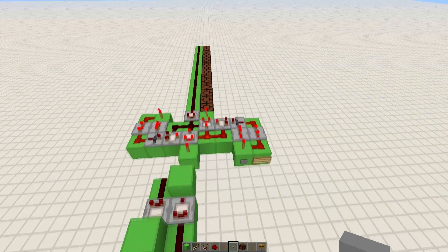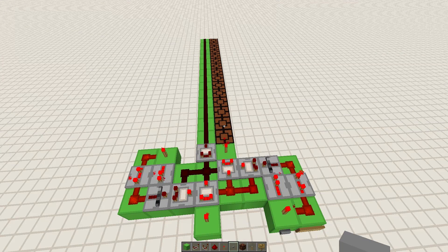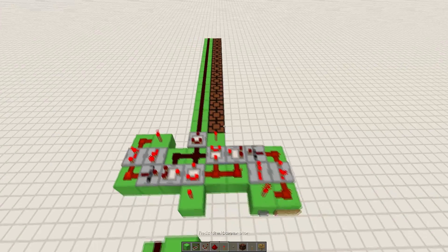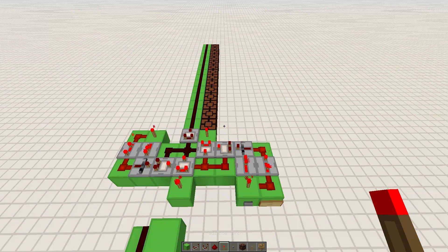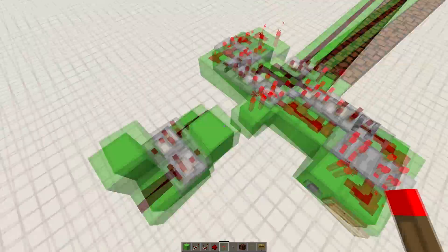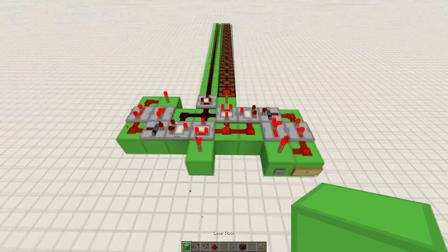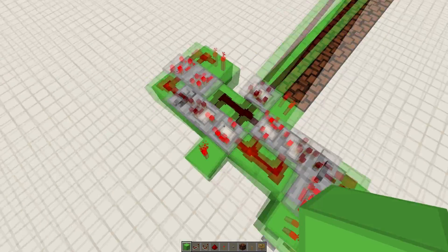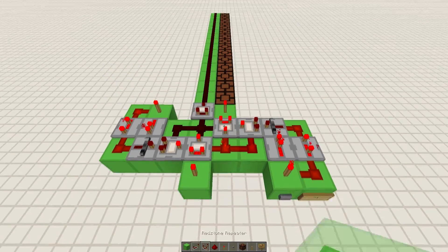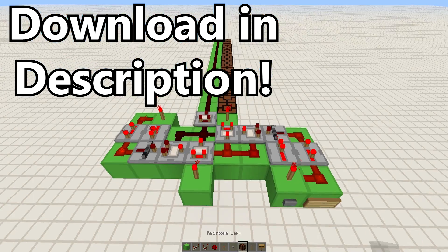That's basically how this works — I really like this design. One very cool thing you can do with this is run it into an enchanting room. I'm not going to show you how to do that because I believe Xizuma is going to do that in the near future — a little spoiler there. There will be a world download in the description below so you can check it out yourself. I hope you like this little device and I'll see you guys next time. Thanks for listening.